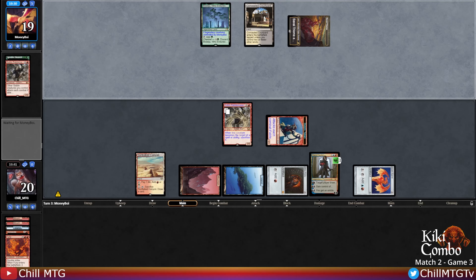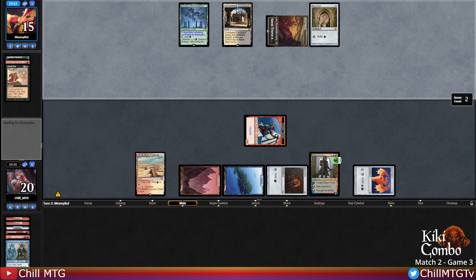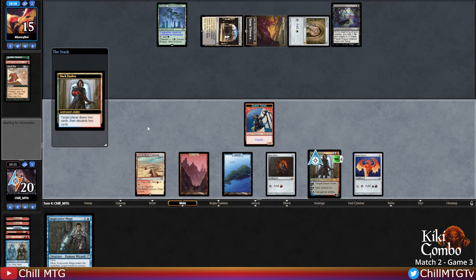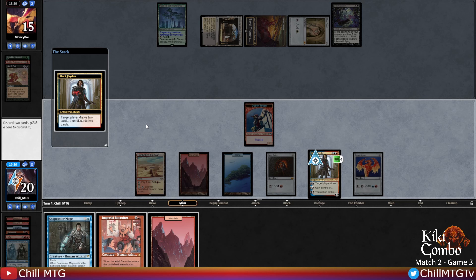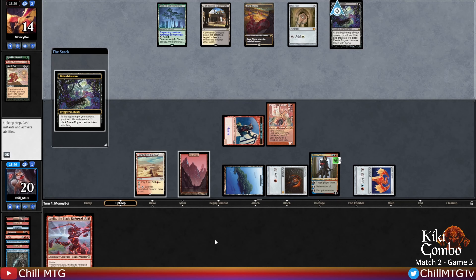Getting in there for one. Snuff Out takes care of Phantasmal Image. Pearlblossom - Dack can't gain control of enchantments. Let's filter with Dack, but this is a punt - we should draw with the Sunbaked Canyon first so we have more cards to discard to Dack. Let's mark the counter. We'd love to keep both Snapcaster and Imperial Recruiter - out of all three cards, Recruiter is strongest as we can search up Laelia. Let's ditch the Mountain and the Mage. Now let's recruit Laelia, Goblin token getting in there, opponent losing one life to Bitterblossom.